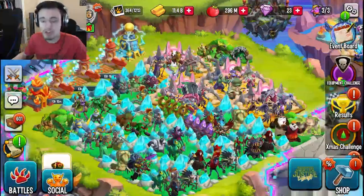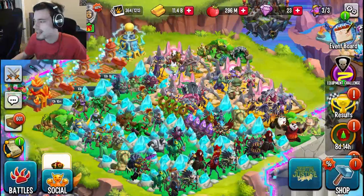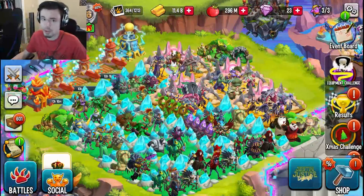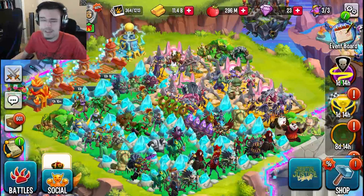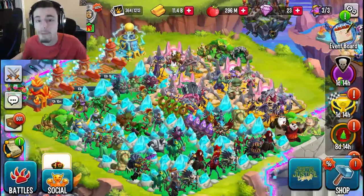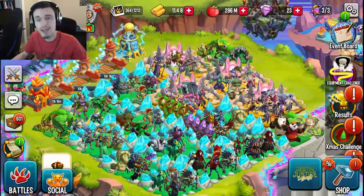Once you get your monsters set up, you can go ahead and enter the event. You'll be put on a grid with some other players. You click on the shapes on the grid and they flip over — you either get a reward, get nothing, or find the bounty. An arrow will show up and you just want to follow these arrows until you find the bounty.